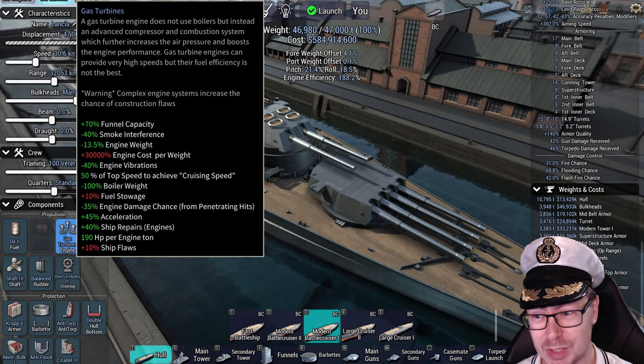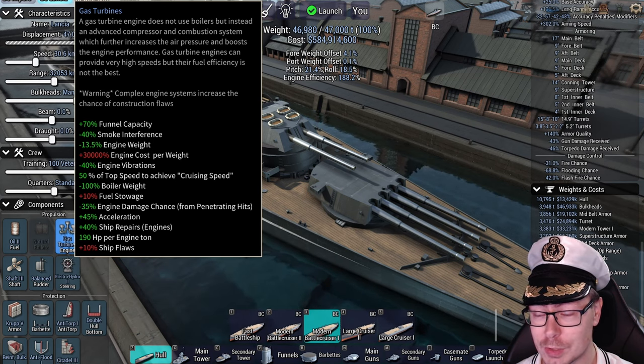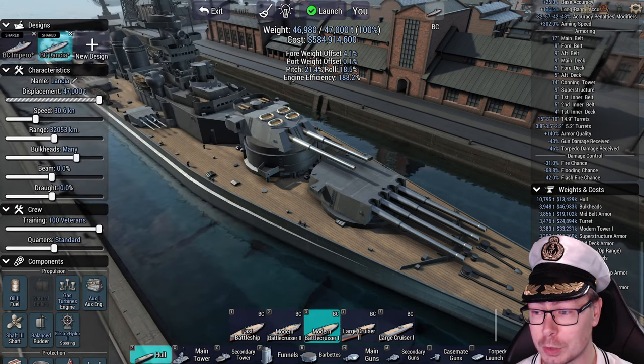Propulsion is not particularly special. You've got gas turbines, which does make the ship rather expensive — plus 30,000 engine cost per weight. But this is one way to make this ship go 30 knots.